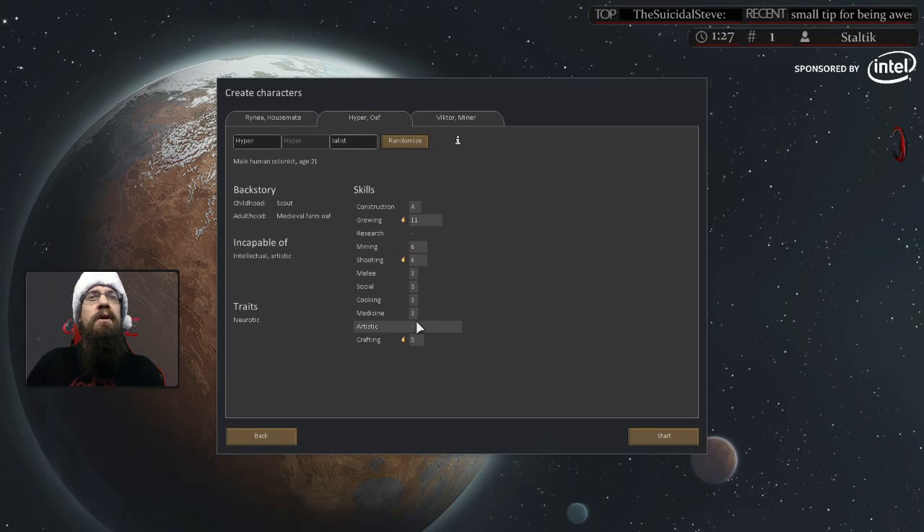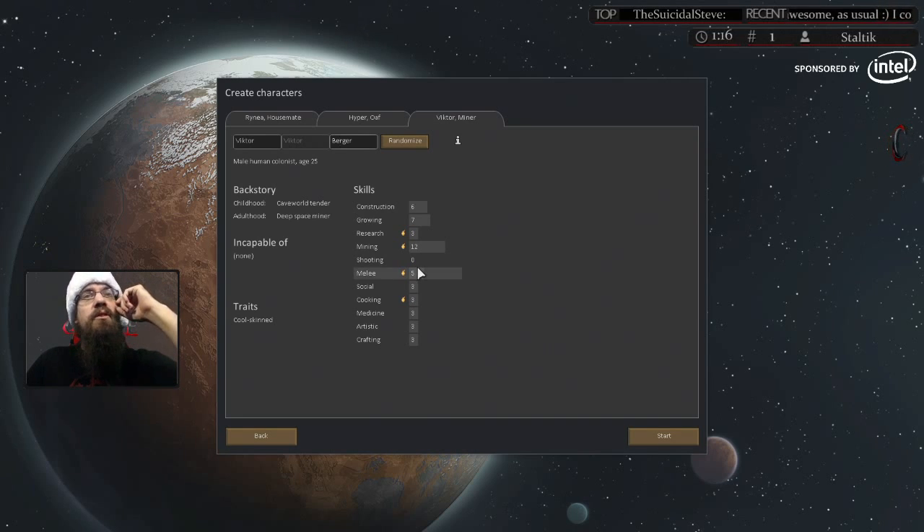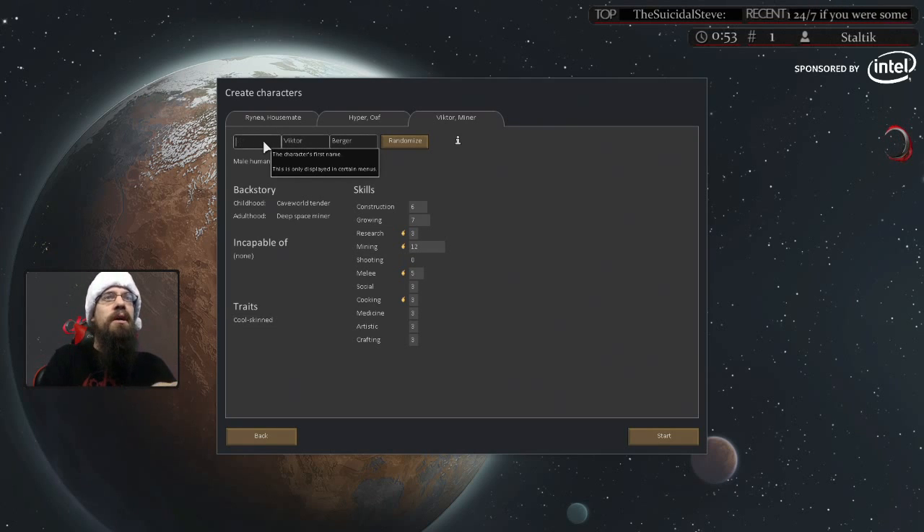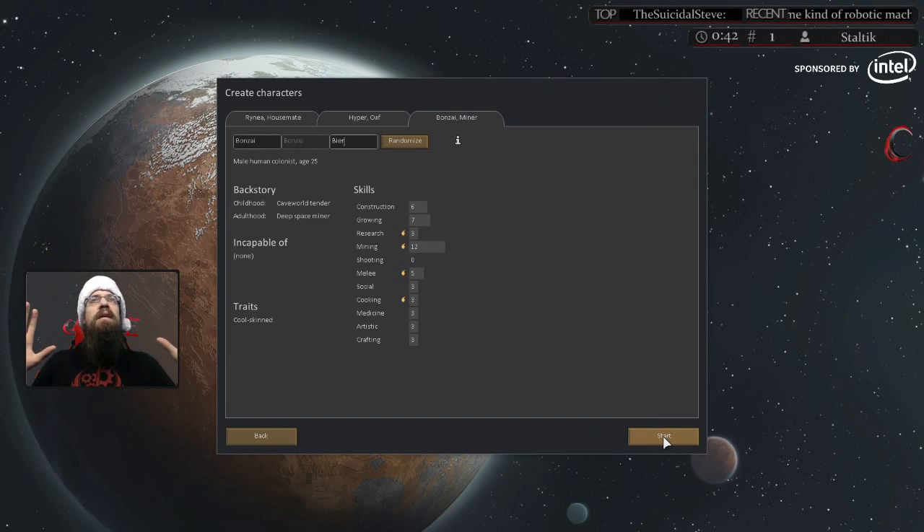For the last guy, we've got our grower and our medicine-cook, so we need a miner. We found a good miner — zero shooting, but decent melee, which is fine. He prefers hotter environments, and since we're in a tropical rainforest, that's actually great. It's rare to get a good first roll like this. We'll call him Bonsai. That's a small explanation on how to set up your world, pick a landing spot, pick a game type, and pick your initial colonists.